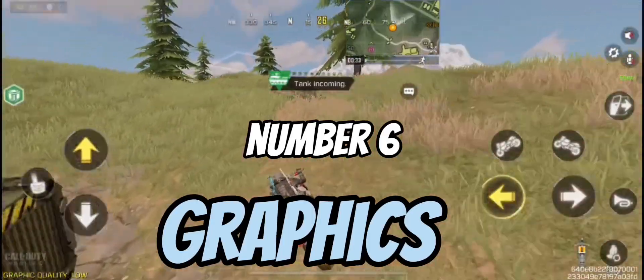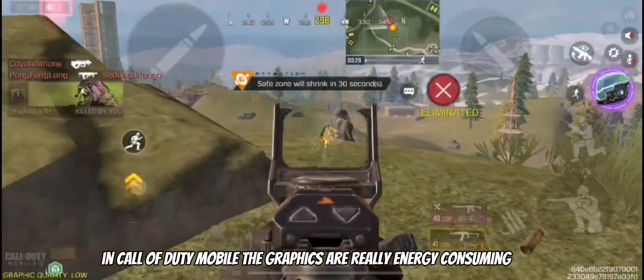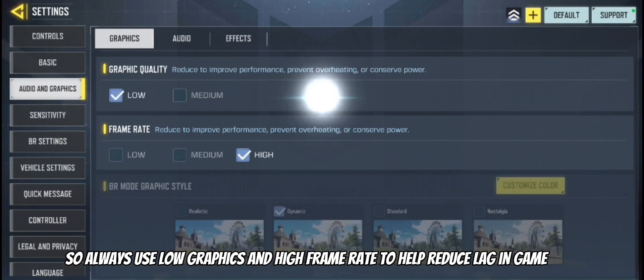Number six is graphics. In Call of Duty Mobile the graphics are really energy consuming, so always use low graphics and high frame rate to help reduce lag in game.